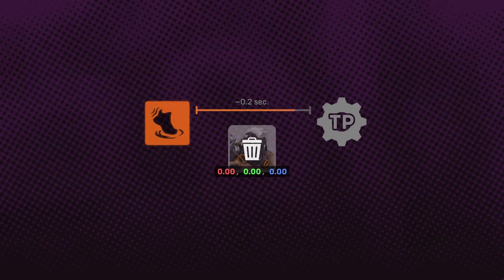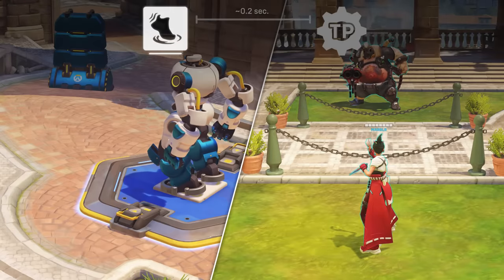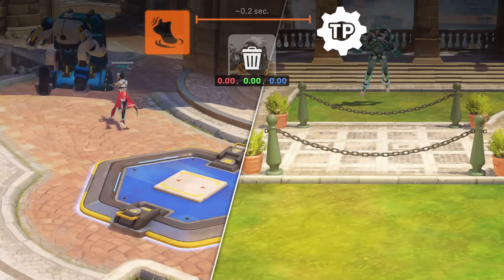But what if the target entity stops existing within this 0.2 second time frame? If this happens, the ability can't retrieve valid coordinates when it's time to teleport Kiriko, so she ends up teleporting to the default coordinates: zero, zero, zero. Switching heroes happens to be the easiest way to cause this, since the old entity stops existing in the world.